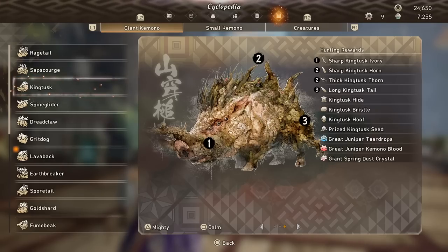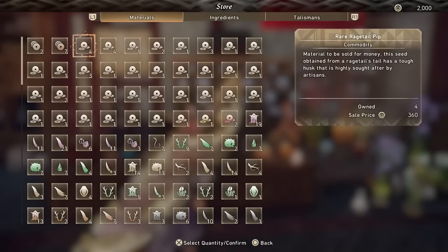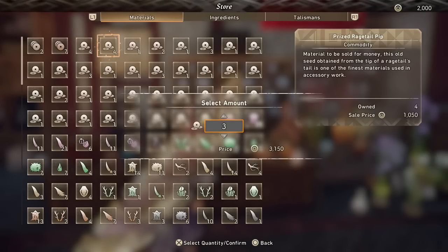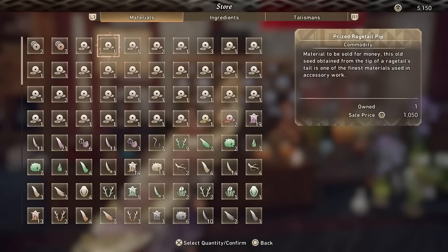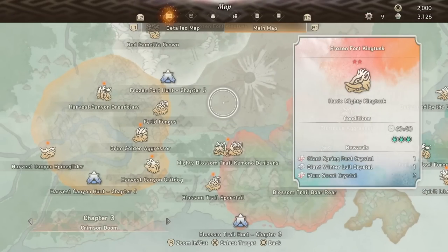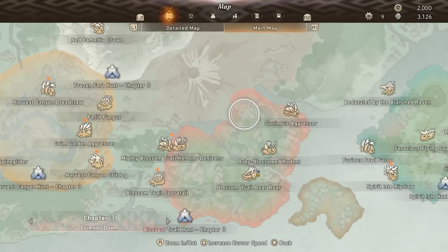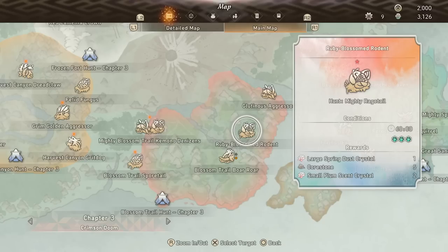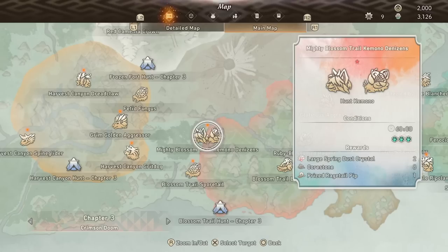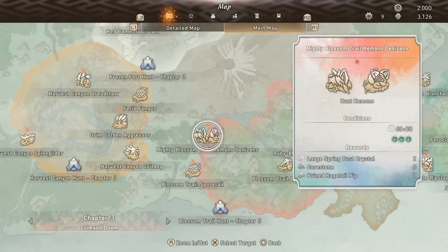Basically these are your money makers, but obviously that means you're going to have to kill kimono. To have the most efficient money farm in this game, once you get to chapter three and start getting mighty kimono, what you want to do is kill a Rage Tail and kill a Sap Scourge. Once you have beaten them both enough times solo, you will unlock a quest to fight them both at once — a double hunt.